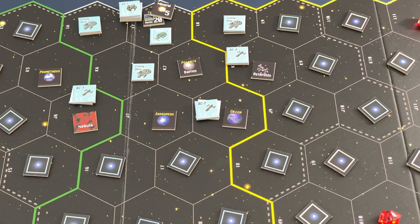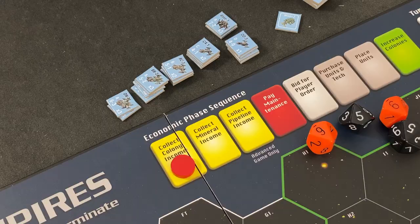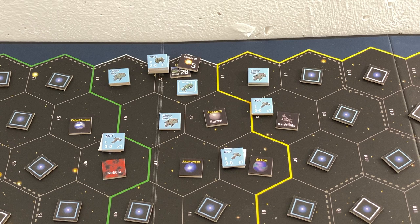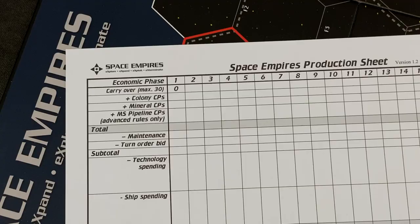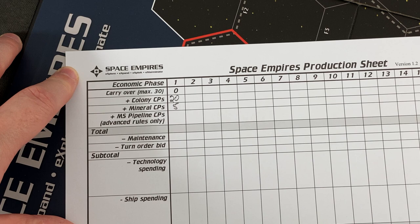Those were the first three turns of the game, so we are moving into our first economic phase. Let's start by collecting colony income. Unfortunately those two colonies are too fresh right now, so they're not producing anything yet. We have to stick to our homeworld, getting 20 CPs from that. The next step is to collect mineral income, which is five. So we can note down our first income: colony CPs 20 from our homeworld, and five from our mineral. We are not playing with the mineral CP rules, which seem a little cumbersome.